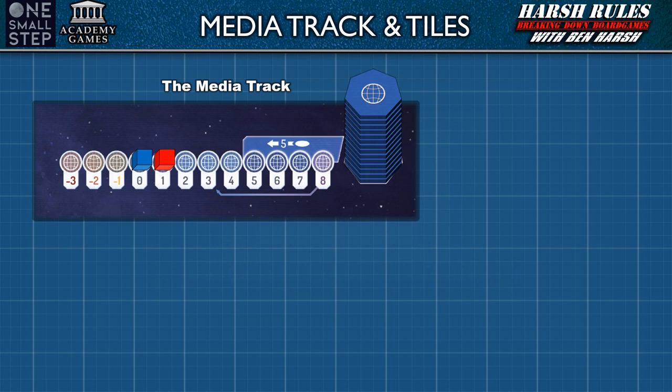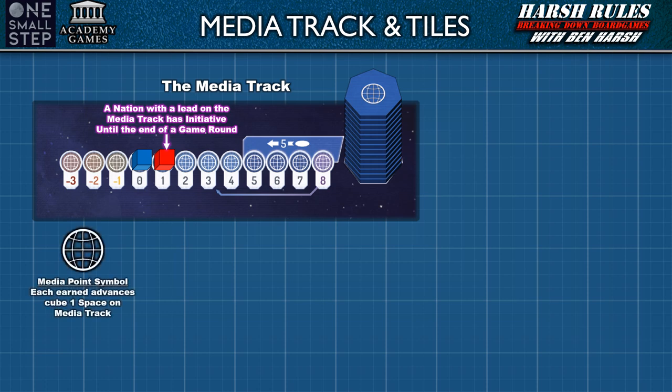The media track is primarily used to determine which side has initiative. When the game begins, the US blue cube is on the 0 space and the USSR red cube is on the 1 space because they've just launched Sputnik. Therefore, since the Soviet Union has the lead on the media track, they have the initiative and can go first until the end of the game round. As the game progresses, players gain media points that increase their cube on this track. Once a cube advances to the 5th space or beyond, that player has the option to spend 5 of their media points to gain a media bonus tile. Note that you cannot spend to less than 0.